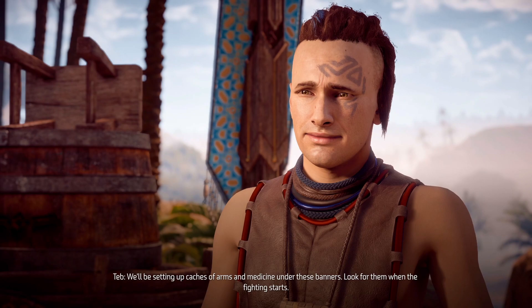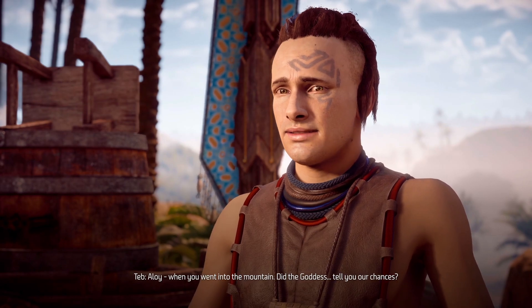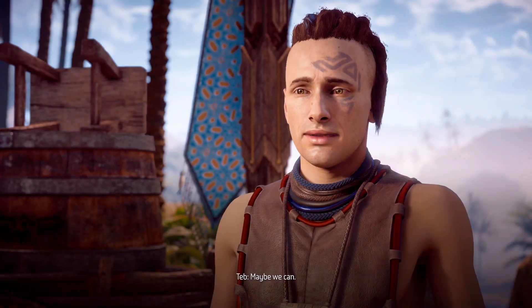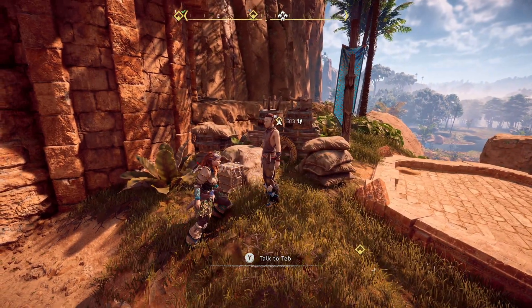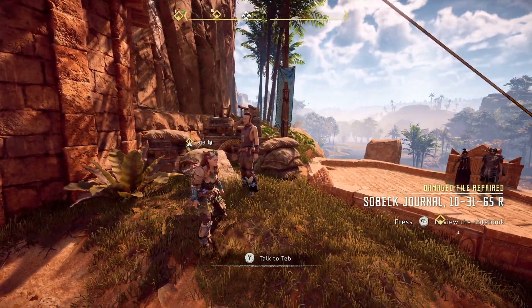Aloy, when you went into the mountain, did the goddess tell you our chances? She didn't need to — I know we can do this, Tab. Maybe we can just tell them there's a 100% chance we're going to succeed. I don't mean lie — I mean tell the truth, because that's exactly what it's going to be.